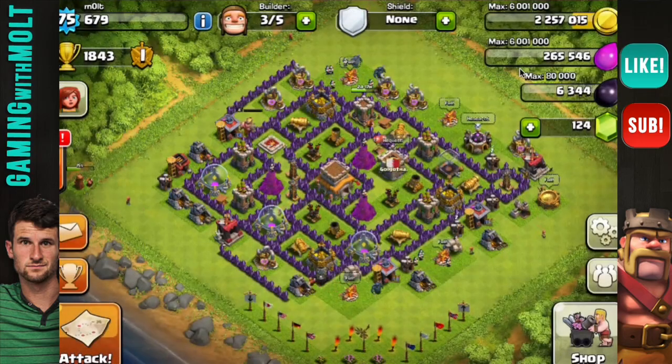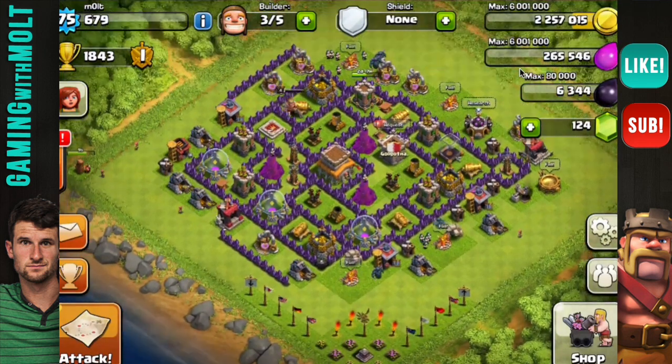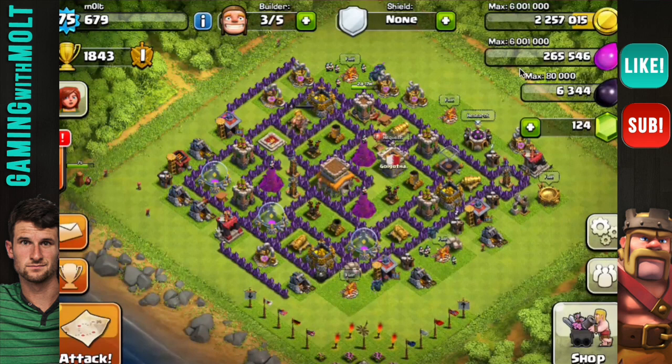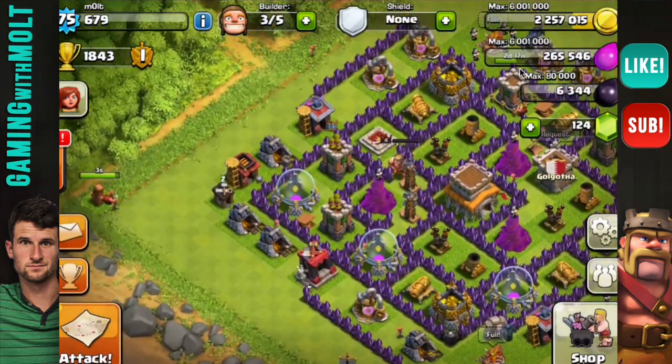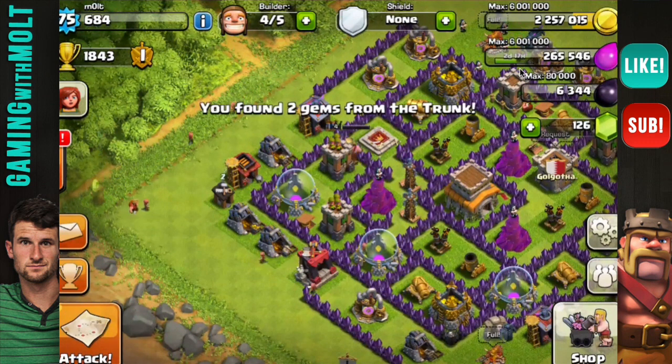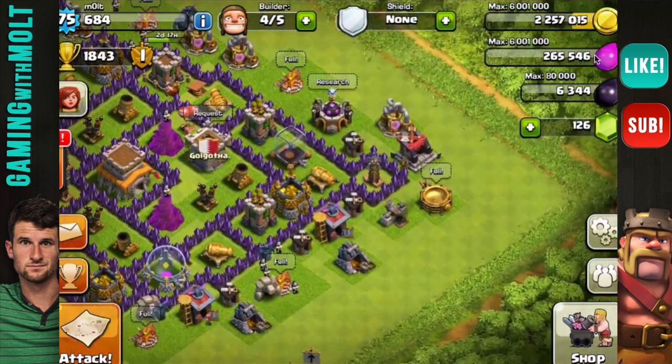Hey, what's up guys, welcome back — it's me, Molt! I'm not alone today; I'm here with JV Brock from my clan. You can call him Jonathan — he's my co-worker. Jonathan, say what's up! Hey guys, what's up!